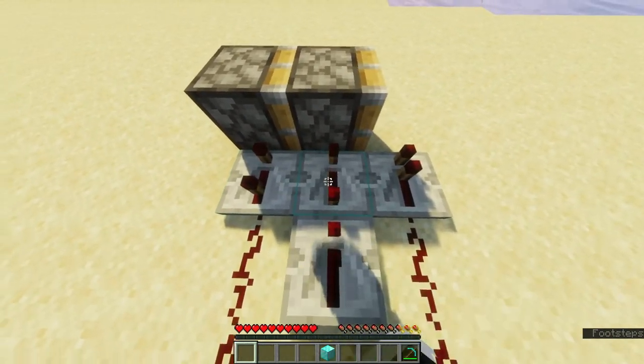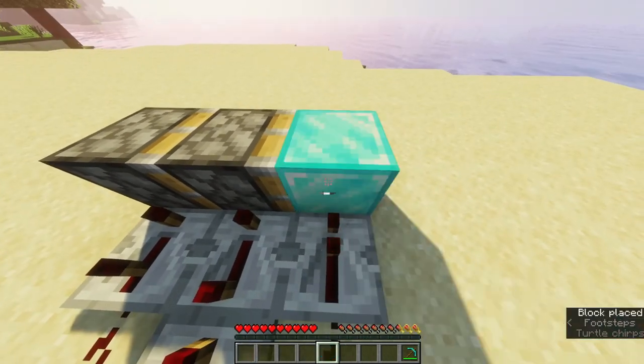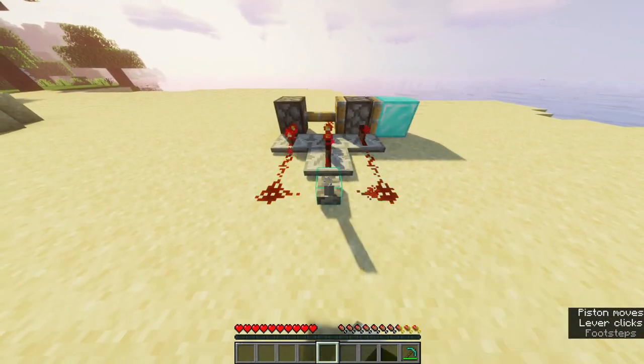Click the first middle one three times and leave the other ones alone. Then place your block. Have fun with your new double piston extender!